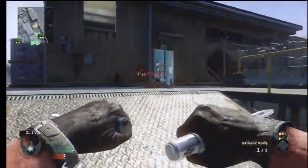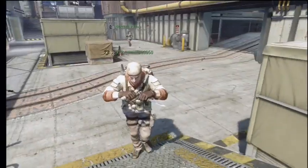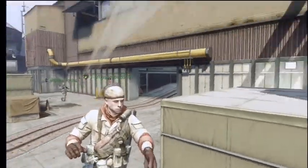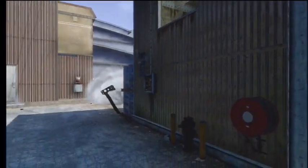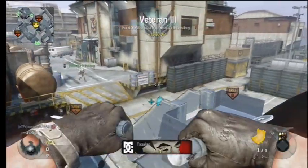Tip number one: take the throw, because you never know when you'll get a lucky bank shot. Look at this kid — you never know when you get a lucky bank shot on guys that are just like trying to swim around or something. This was all one match that I had in Search and Destroy.